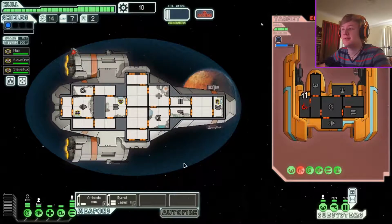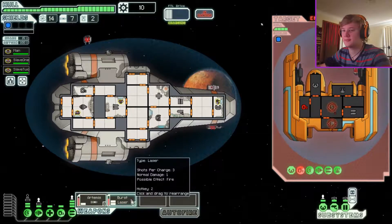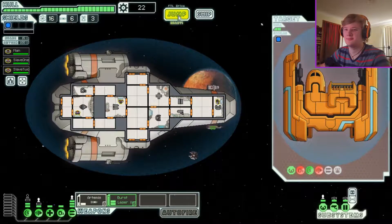The enemy ship appears to be powering up its FTL — it's trying to escape. Let's not let that happen. Let's kill that, and then we'll kill the shields. Come on, bomb — there we go! Hell yes. They offer you some cargo if you let them live. I'll take that. See ya.